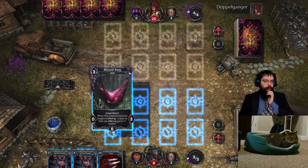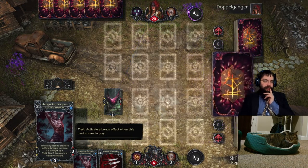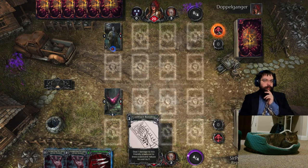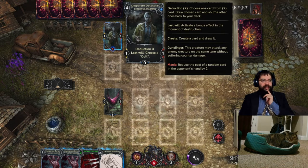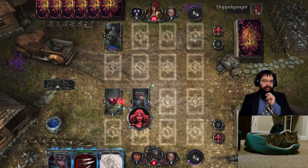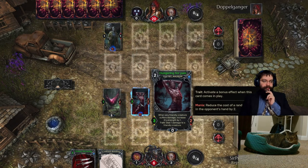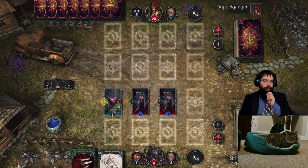We'll keep the blood bag and the hungering for pain madman. Starting off with two of the hungering for pain madman is actually pretty interesting. We're going to play the blood bag and end turn. What hungering for pain does is whenever creatures summon damage, they get their attack buffed by one. Our opponent has the madness 'Mania' - when a creature goes insane, our desperate detective at zero sanity immediately goes insane, triggering the madness which reduces one of our card's cost by two. Now each time we deal damage to our own creatures we're getting plus two because each of the hungering for pain are going up.